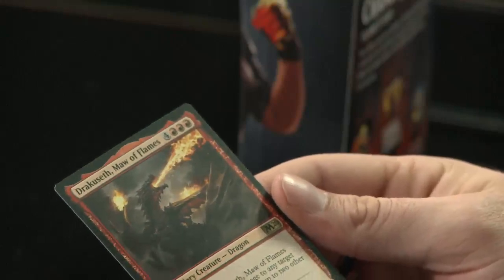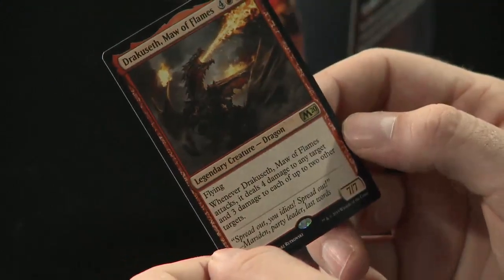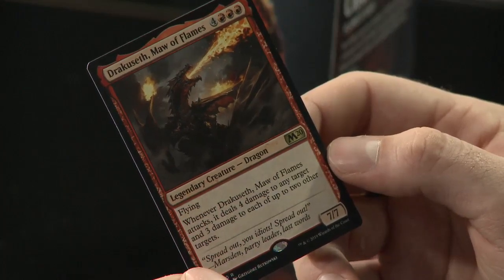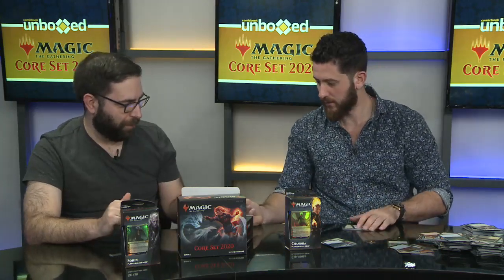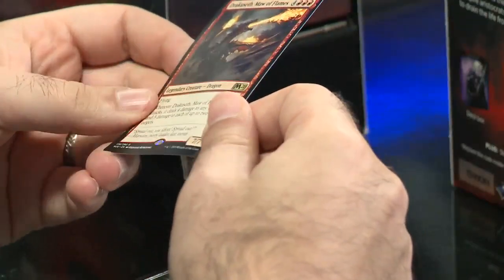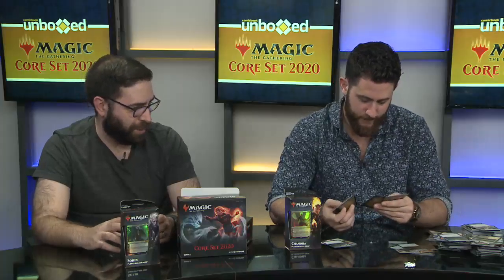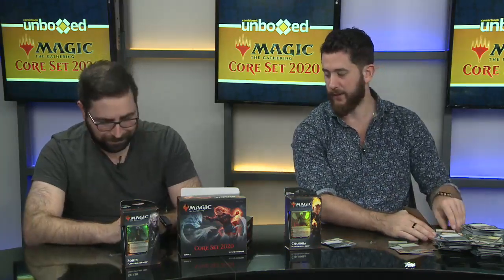We got a rare: Dracoseth, Maw of Flames — look at that dragon! Great art. Flying. Whenever Dracoseth attacks, it deals four damage to any target and three damage to each of up to two other targets. At seven mana this is probably too big for a mono-red deck. But Gruul aggro and Gruul midrange — red-green — has been a thing for a while and has mana ramp with cards like Llanowar Elves. It can get to this and use it as a finisher to fly over opponents and decimate everything on the board while doing so.